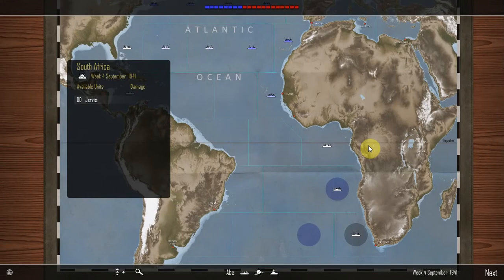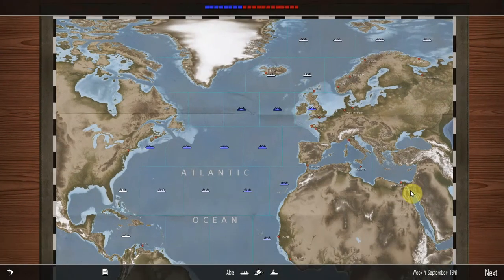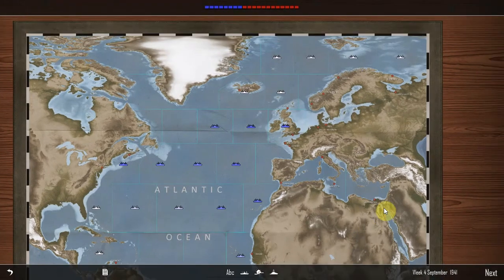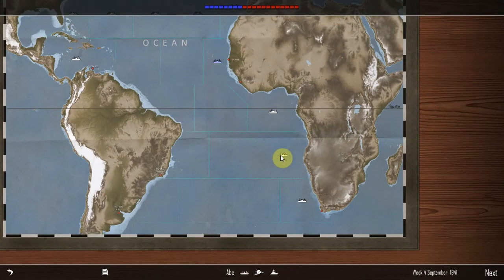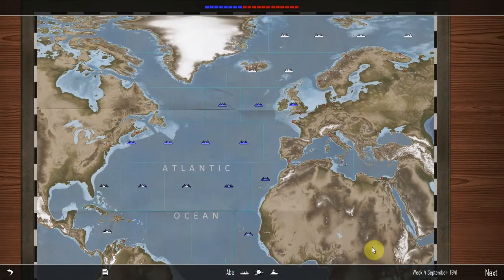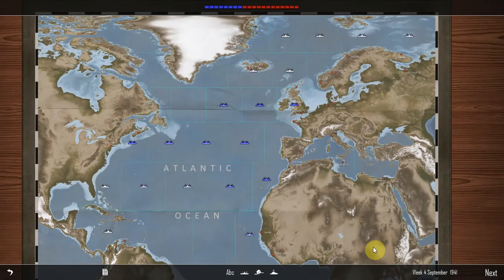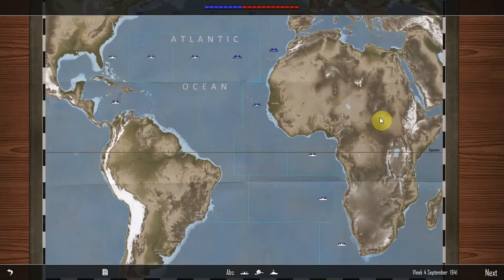West Greenland Sea — Allied convoy attacked by submarines. 76,990 tonnes of merchant shipping sunk in week 3 of December 1941. They're doing really big attacks now — I don't like that. Let's send the Beagle in; maybe they'll be able to sniff something out. Nothing at all. Let's send the Triton up to the East Greenland Sea. There are convoys down here — oh my gosh. How am I supposed to protect all those? There are 23 areas with convoys in them.